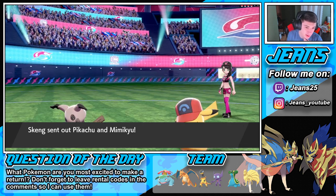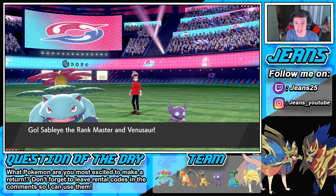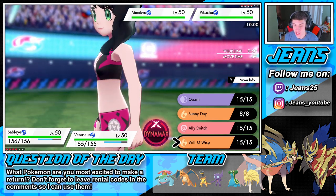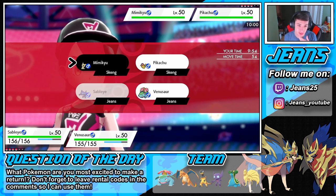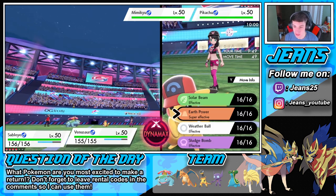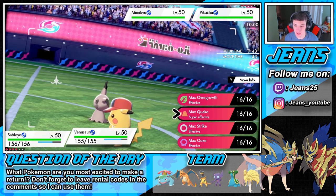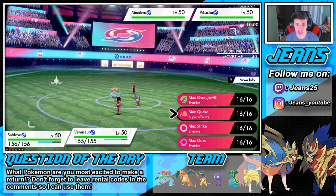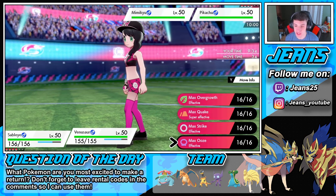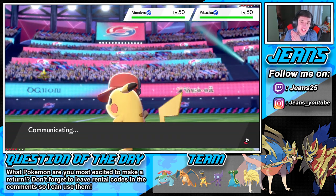Pikachu and Mimikyu lead! Oh my god we're Sunny Day and we're going off. I don't think Sableye has any attacking moves. Look at that hat though! I could burn here but I'd rather just set up the Sunny Day. I kind of want to Dynamax and just take out the Pikachu. I think I'm going to Dynamax - I see a Max Ooze taking him out. We can boost our special attack stats - let's go for it! Sunny Day, Max Ooze. We will be able to outspeed afterwards.